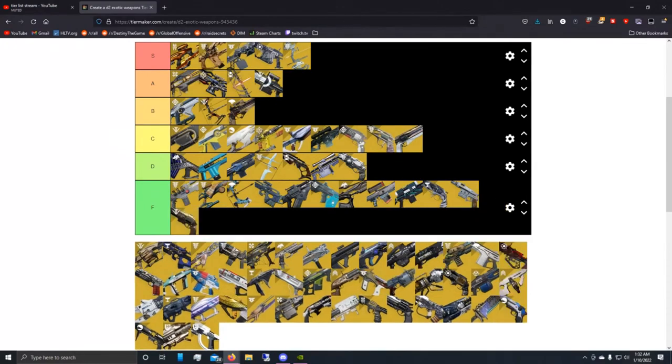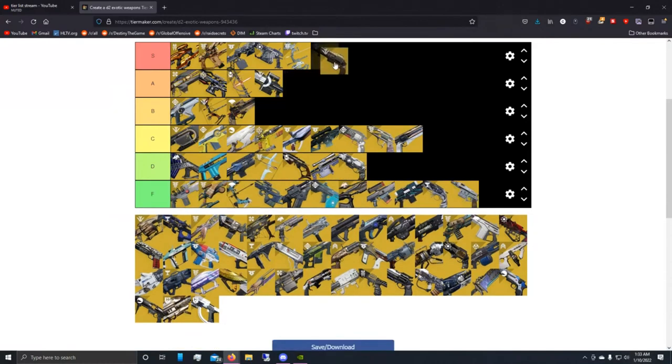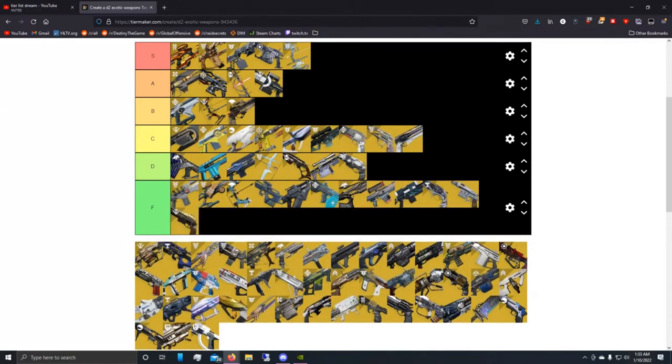Next hand cannon is The Last Word — F tier. We all know this was designed for PvP, not PvE. Yes with hand cannons you can run Lucky Pants, but you have to be running Lucky Pants to make these weapons good. If you're a Titan or Warlock you don't have Lucky Pants, so telling you it could be S tier with Lucky Pants means nothing to you. F tier for The Last Word for sure.